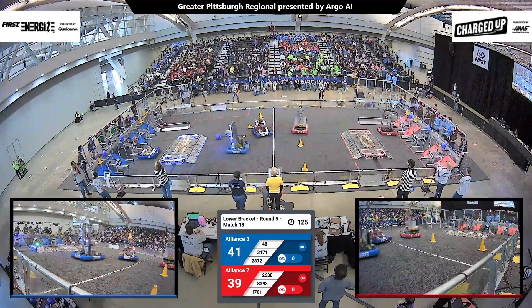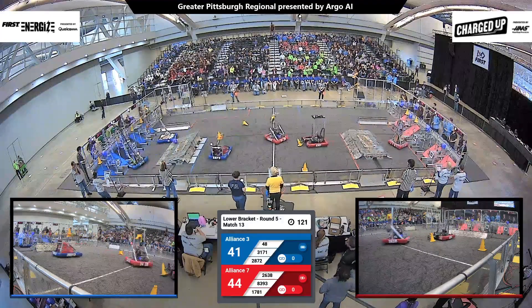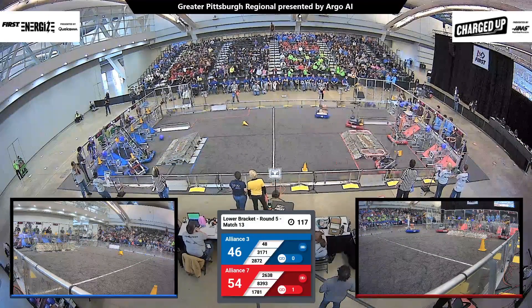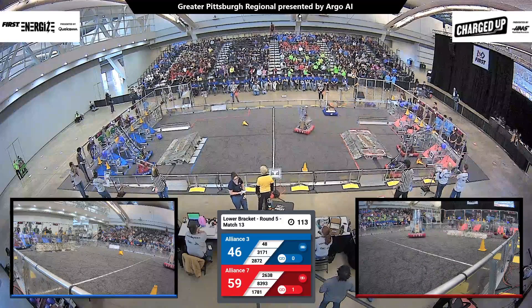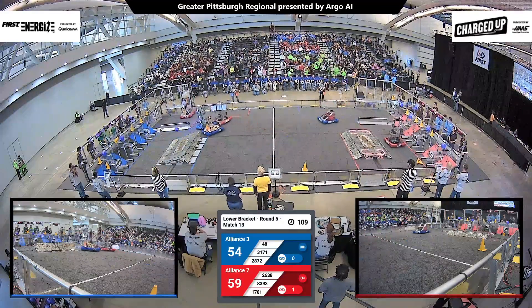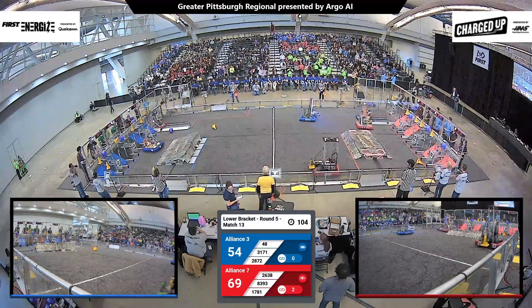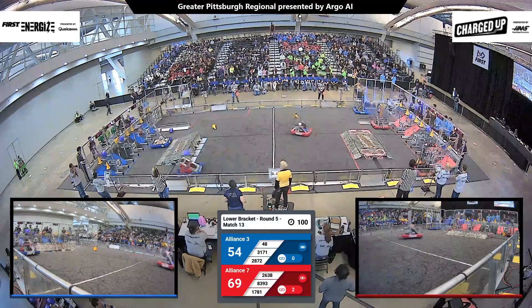Two very evenly matched alliances with everything on the line. Riding along with 26-38 for the Red Alliance — that'll be our Rebel Robotics. First team 48 races back across the field with a game piece in its possession, looking for a place to put it. Robotic arm is in motion, and they score.